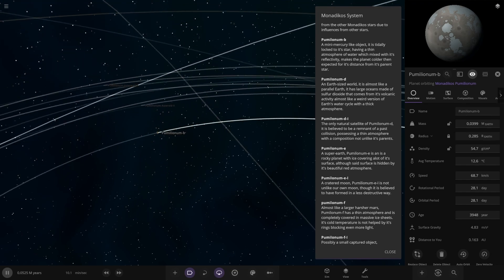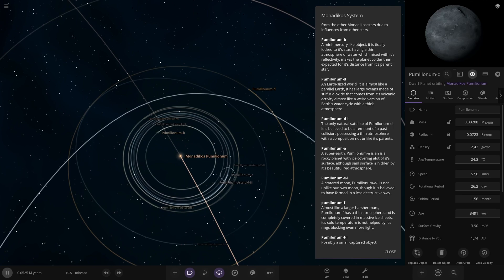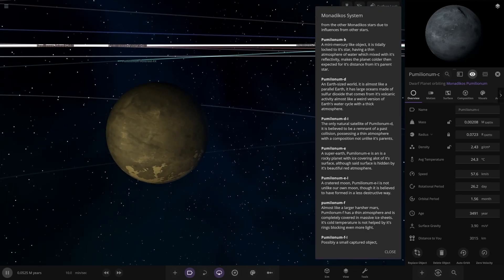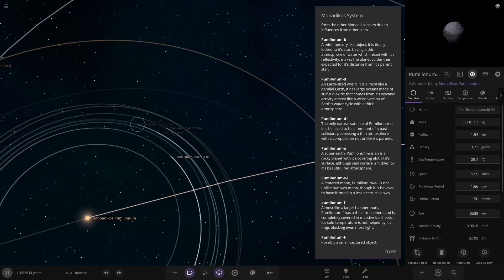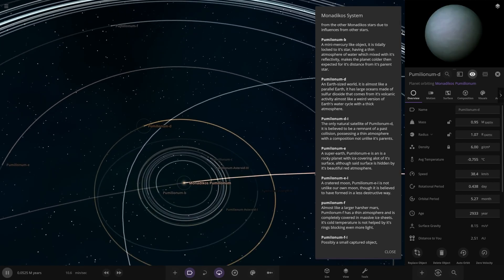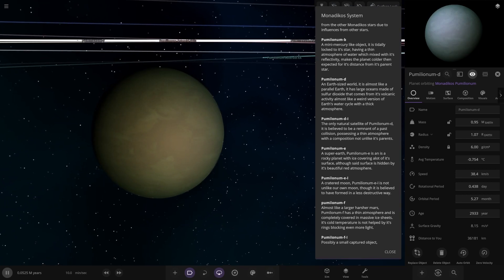We're going B straight to D - so where is C? There is a C, but I guess it's a dwarf planet with no description. It's pretty small with some asteroids around it. Next up heading to D - an Earth-sized world. It's almost like a parallel Earth. It has oceans made of sulfur dioxide that comes from its volcanic activity, almost like a weird version of Earth's water cycle with a thick atmosphere.